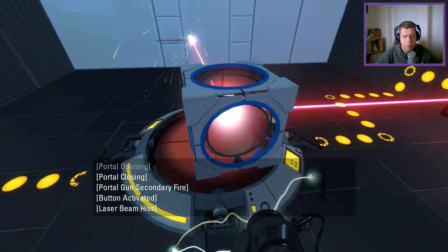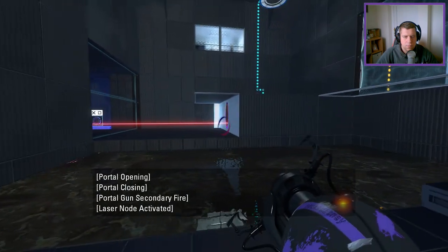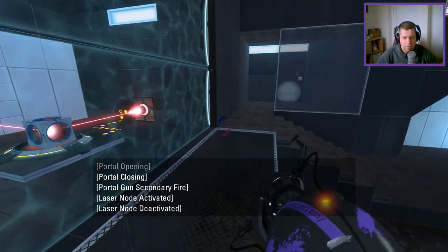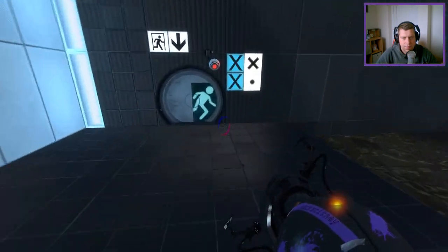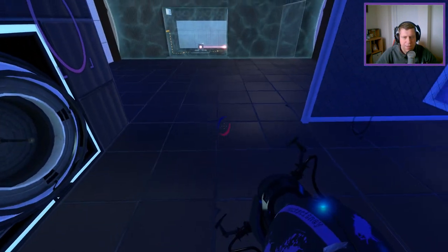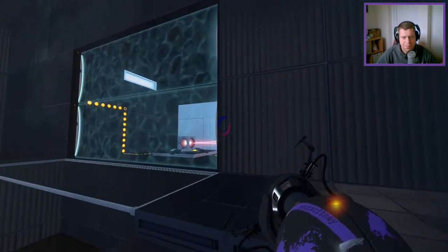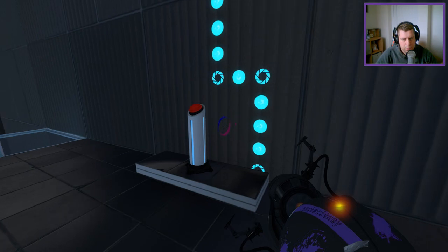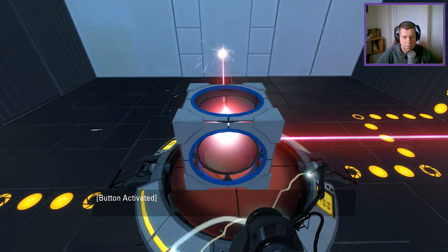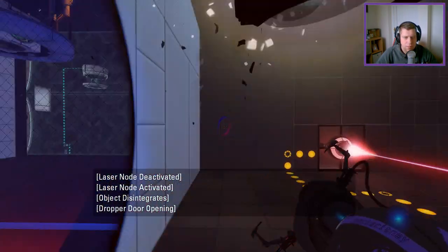All right, well, let's go round again! Here... we'll go round to here, we'll go round to here, we'll go round to here. Then we can do this — run round and respawn the cube. So we get back into here, and we have that cube.